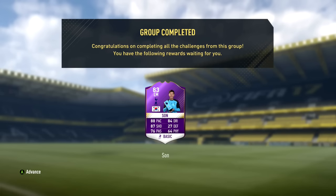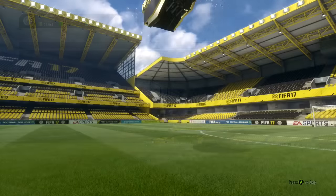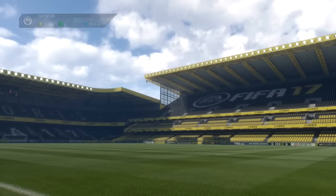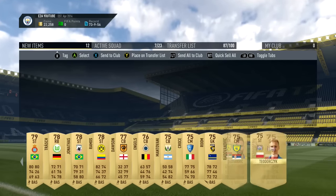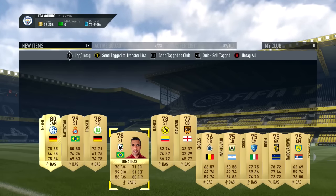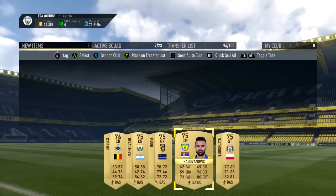It took me about 20 minutes. Go and check that video out if you don't know how to do the loyalty chemistry glitch. That got me Heung-Min Son. All you need to do is find a team with quite a few different nationalities - build one side with one team, one side with another, put a random inform up front. The pack got me Meir. We get some non-rares like Ramos and Dawson who will sell for a bit. I made around 10,000 coins back from this pack because quite a few of these players sell for a lot due to the gold upgrade squad builder challenges.